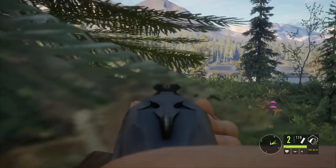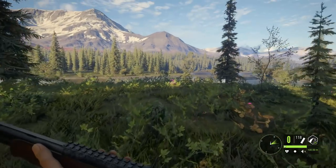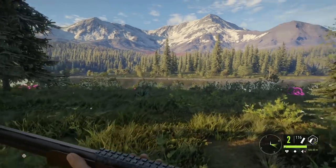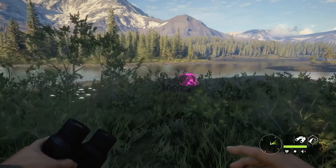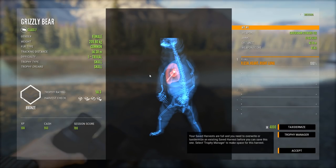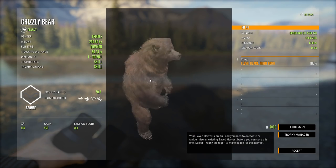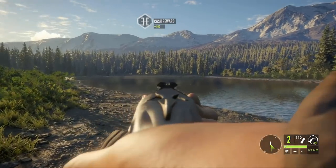We put him down with the 12-gauge slugs — I hope I didn't hit him in the head as he was going down. We hit him with a nice heart shot, didn't even register the second shot. Beautiful heart shot with the 12-gauge slug. I'm using the Caversham over-and-under shotgun, one of the starter shotguns that comes with the game.